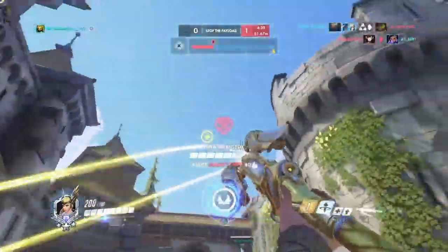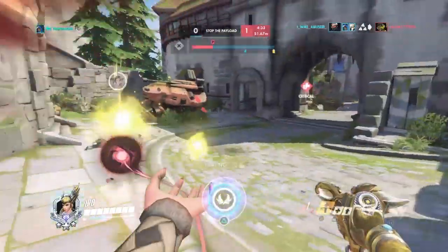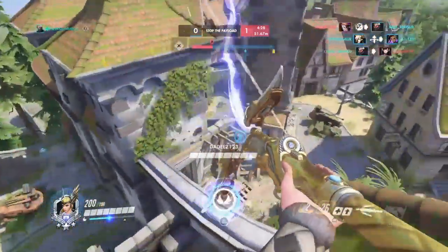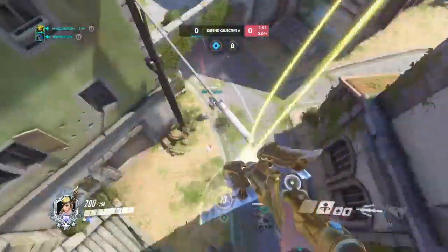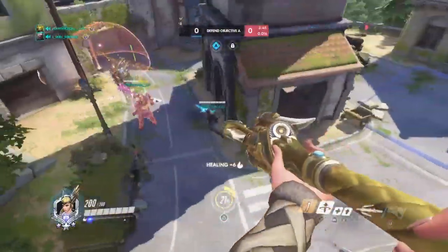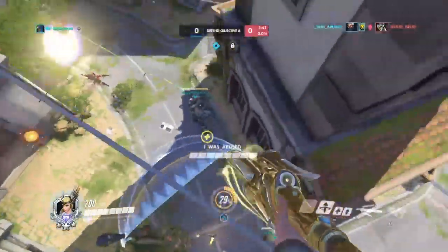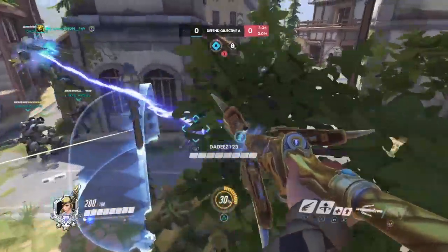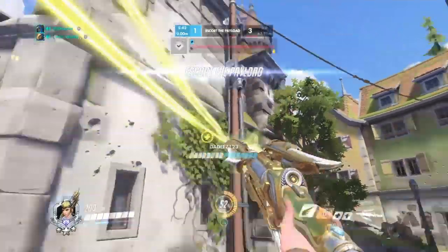You also want to keep in mind boosting your DPS who need their ults, and a Zenyatta who needs his Transcendence back. Ults you can damage boost include the obvious things like Visor, High Noon, and Barrage. You can also damage boost Coalescence and Dragonblade. Reinhardt you can damage boost after his ult, because he's generally going to either charge or Firestrike after ulting, and those can be damage boosted.